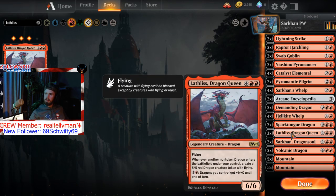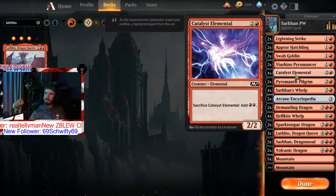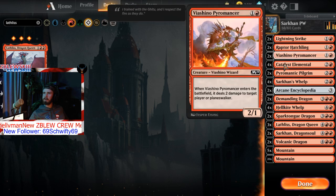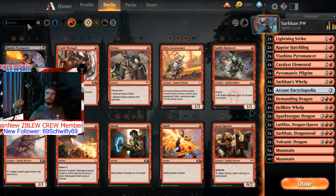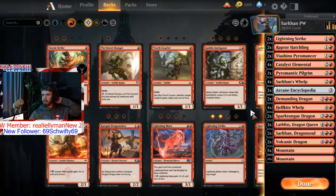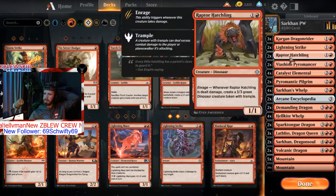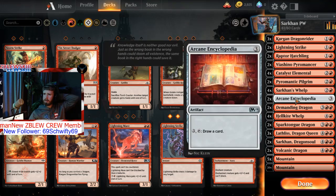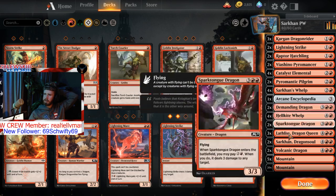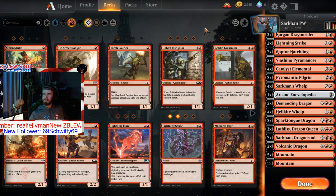Three Lathliss. I don't have much to defend on the smaller levels — actually, you know what, I'm gonna get rid of these two Swab Goblins and bring back that — what was it — it's a two-mana red, Cargon Dragon Rider. I'll get rid of an Arcane Encyclopedia. I'm only running 25 mana on this which has been kind of screwing me depending on the match. But let's get it in.